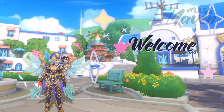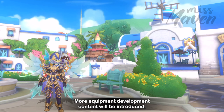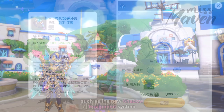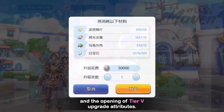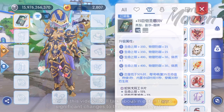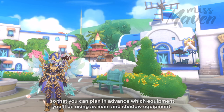Hi guys, welcome! In the upcoming Wheels of Alberta episode update, more equipment development content will be introduced, such as the new Shadow Equipment System and the opening of the Tier 5 upgrade attributes. In this video we'll talk in detail about the significant changes to the equipment system so that you can plan in advance which equipment you'll be using as main and Shadow Equipment.